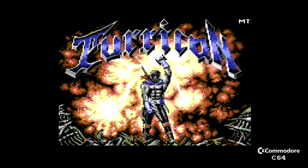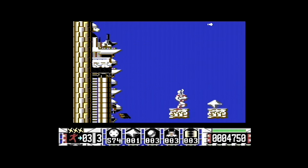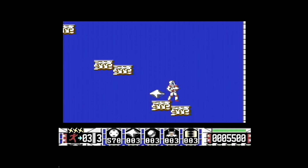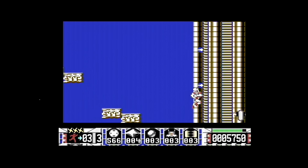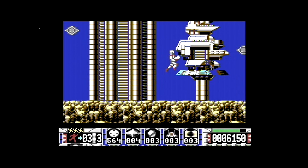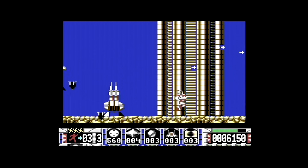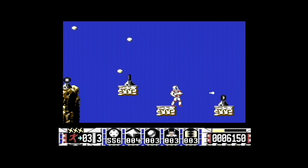As I alluded to just now, Turrican 2 is part of a series, starting off with Turrican on the Commodore 64, showing you on screen now. A fantastic run and gun with eight directional scrolling and lots of power-ups. Coded by Manfred Trentz on the 64 and then ported to the Amiga, the ST, Amstrad CPC and ZX Spectrum. A huge hit game on all those formats.